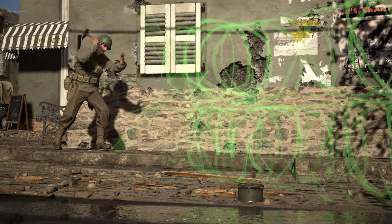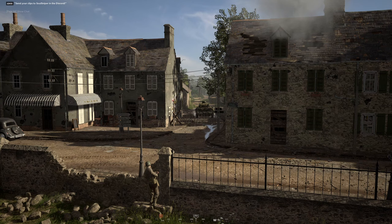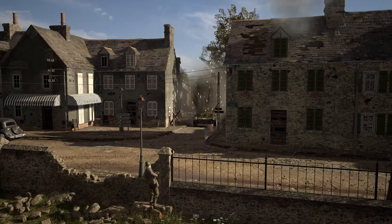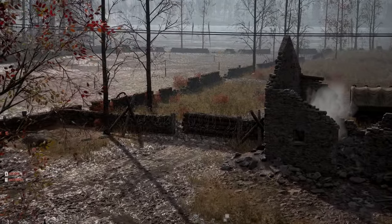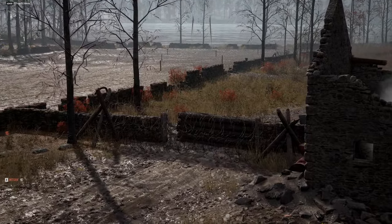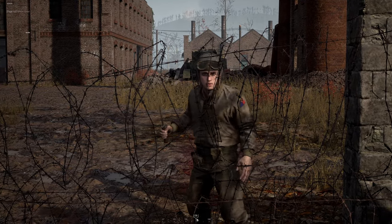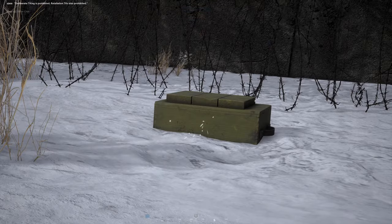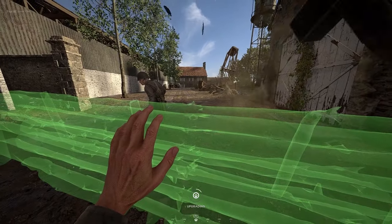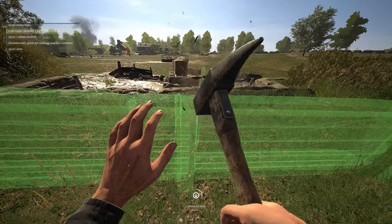Barbed wire does not block enemy tanks, but one fun little trick is to place AT mines beneath your barbed wire. When that tank crew decides to roll right through your barbed wire, they'll have a nice little surprise waiting for them. Also, I commonly see people build barbed wire and then build a barricade right in front of it — in my opinion, this simply is not effective. In fact, it's counterproductive. Barbed wire already stops infantry on its own, so adding a barricade only provides the enemy with hard cover while they place a satchel charge and blow a hole in your defenses. Don't think of barricades as a blocking tool; think of them as a source of hard cover for your own team when the strongpoint otherwise lacks it.